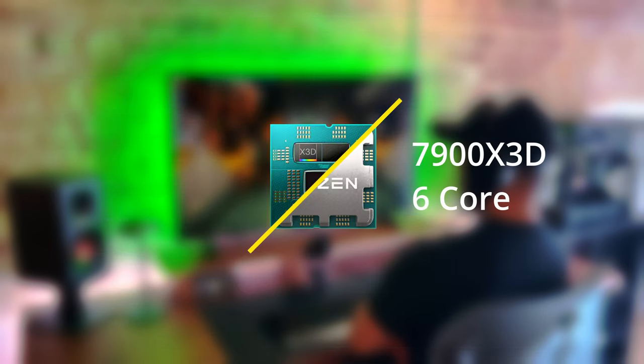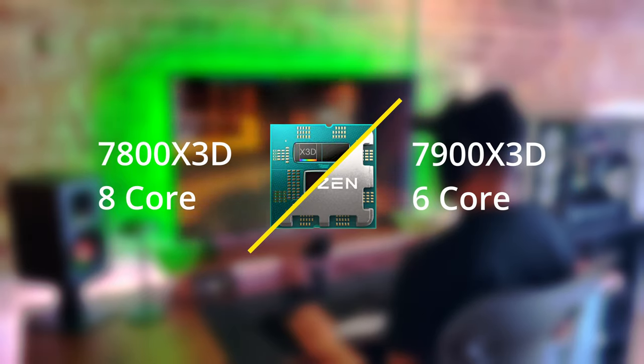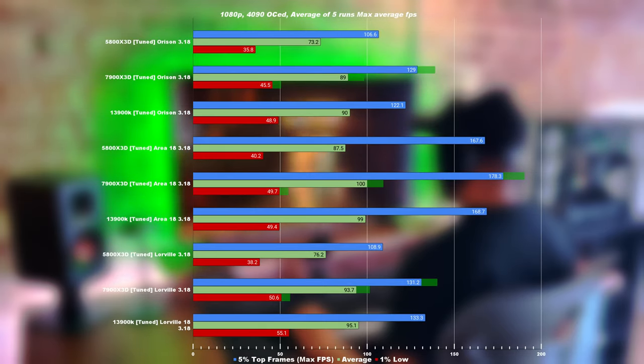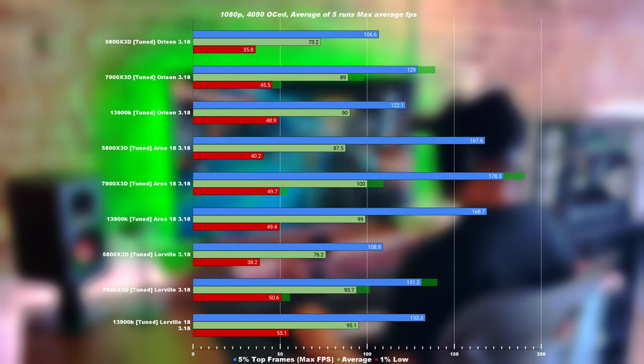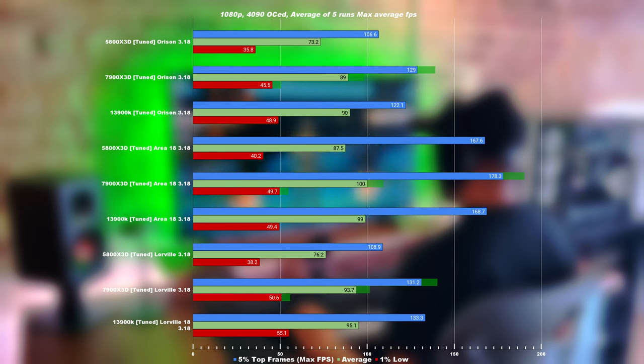Keep in mind the 7900X3D is still a 6-core CPU. So without a doubt, the 7800X3D will by far add an additional 10% performance uplift, meaning that the 7800X3D could and should be slightly edging out the 13900K as well. For those following my channel, we're running the 13900K with 4100 megahertz RAM speeds. There's still an opportunity to find additional performance through the silicon lottery of getting 4200 megahertz or 4300 megahertz stable.